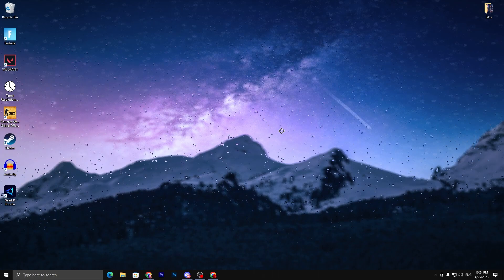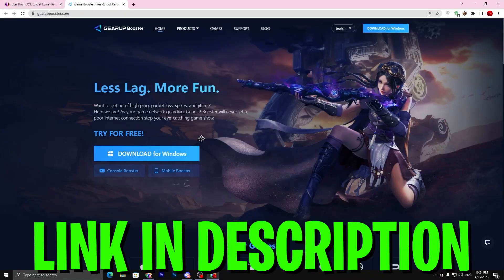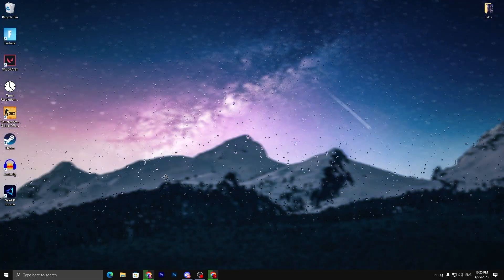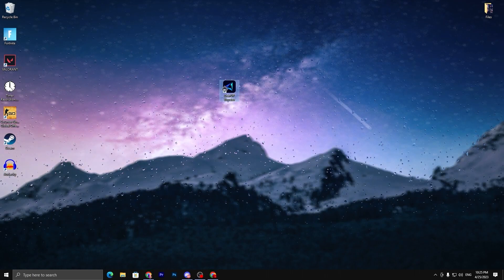In the first step, you need to download Gear Up Booster on your PC — the link is available in the description. It will take you to the Gear Up Booster official website. Click on 'Download for Windows.' It is also available for console and mobile phone. Download and install it on your PC. It is very simple to install. Once installed, you will find the exe or launcher file.